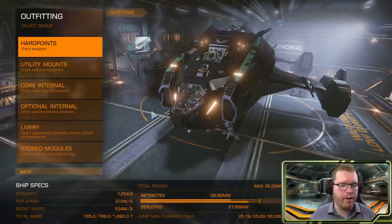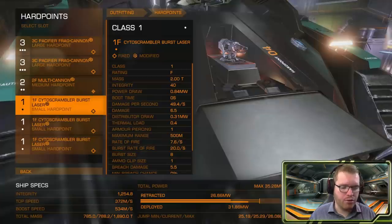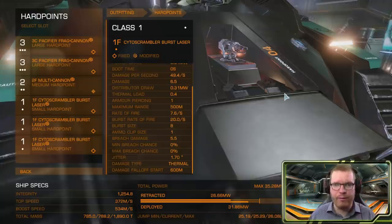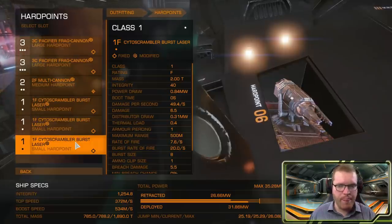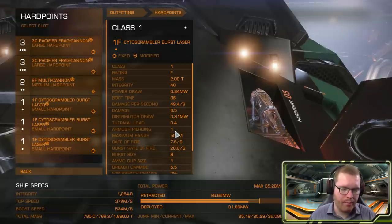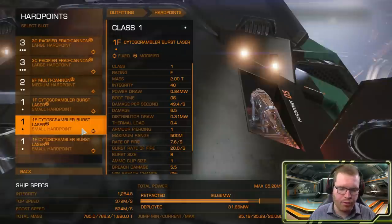The ship is built on an Alliance Chieftain. In the three small hardpoints I've fitted Cytoscramblers. They are a faction-specific module — you have to go through four weeks of Power Play to get them, and you have to sign up with Archon Delaine. These are really short-range burst lasers that do an insane amount of damage to shields, even though they are only small-sized. They are fixed only, and as you can see their armor piercing is one — meaning they are going to do next to no damage to armor. Don't bother trying to use these against armor.